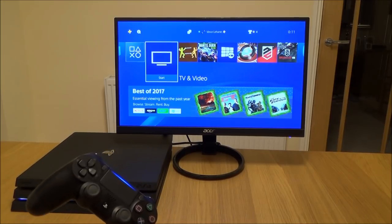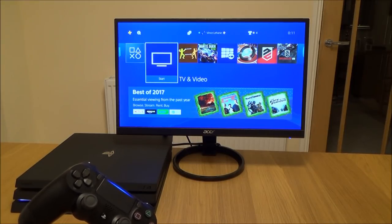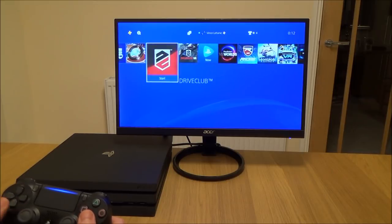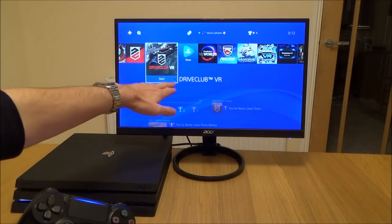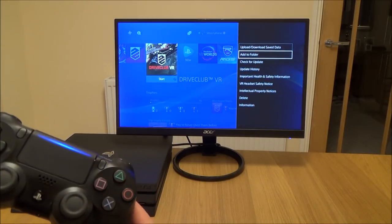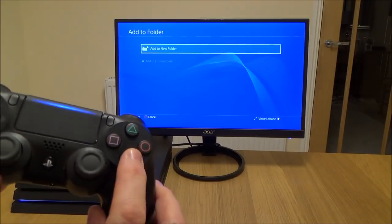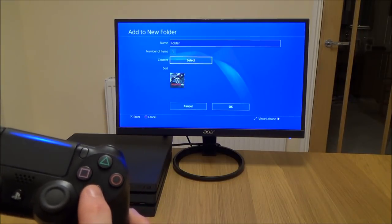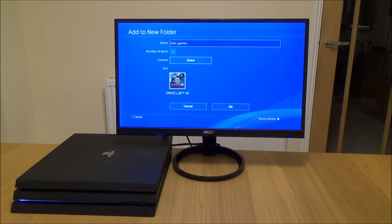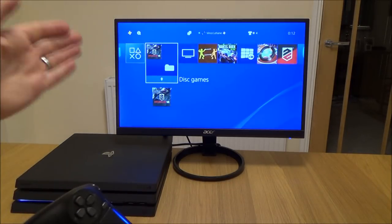To set up folders on the PlayStation it's really easy to do. You might want to set up a folder for racing games, digital games, or disc games. If I was going to do one for disc games, for everyone that's got a disc I would just hit options, go down to add to folder, press X, add to new folder, and then name it what I wanted, then go down to OK.